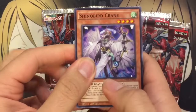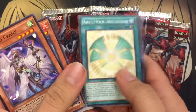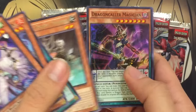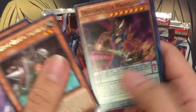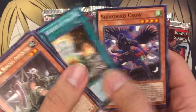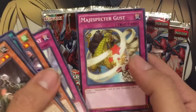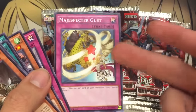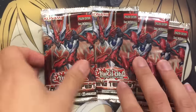Starting off pack one, we have a Shinobird Crane, Miscellaneousaurus, Rank-Up-Magic Cipher Ascension for the Galaxy-Eyes Cipher deck, Sub-Terror Nemesis Defender, and a Dragon Collar Magician Pendulum Scale — it's for the Magician decks. You can use Odd-Eyes with it for some plays. We have Machine Angel Absolute Ritual, Shinobird Crow, Lightsworn Judgment — that awesome new trap card — and Magispector Gust, another trap card for Magispectors. Target one Magispector in your Pendulum Zone and special summon it. So it's pretty broke — an easy card to use for Magispectors during the Sneak Peek Tournament.